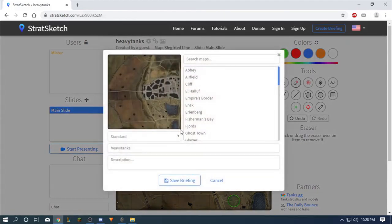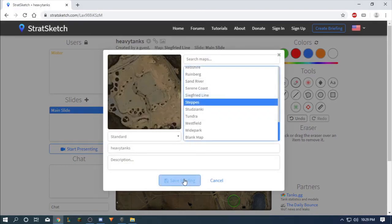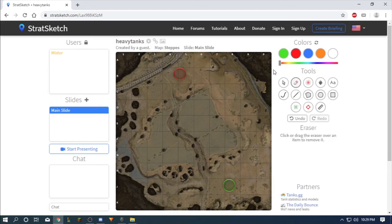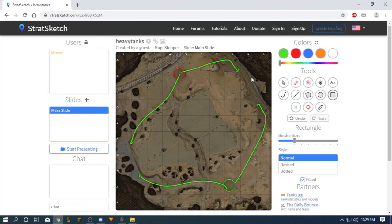For heavies it's pretty simple — just go into the city and that's about it. This map is also somewhat open and not really good for heavies, but they always find a way. The fighting zones are here and here. You really don't want to go with the heavy through the middle because you will die instantly.